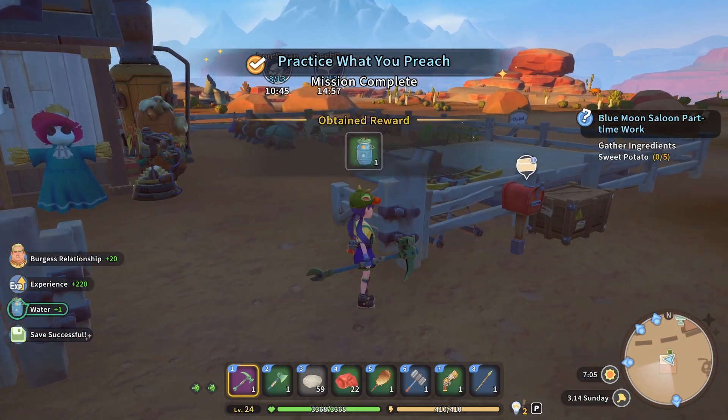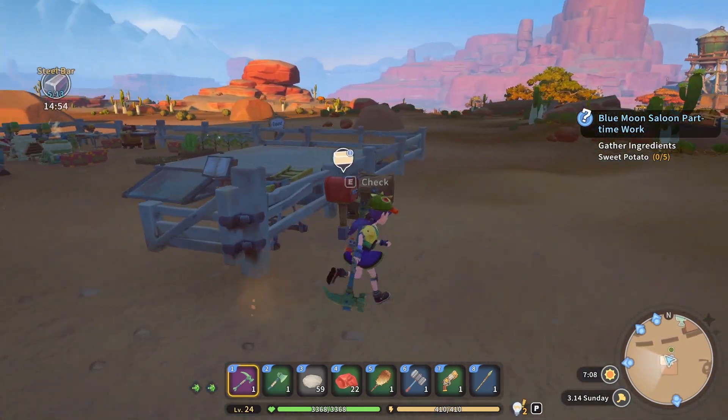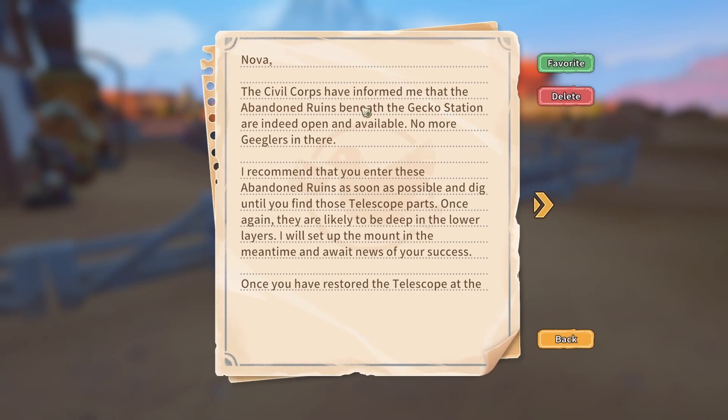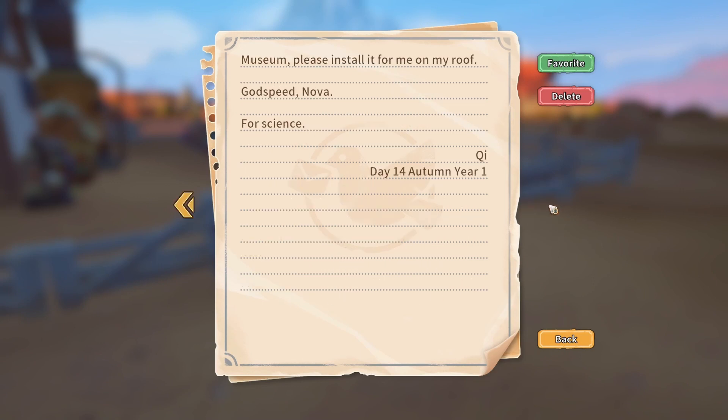We've got an extra bit of water — Q-well from Chi. The Civil Corps has informed me that the abandoned ruins beneath the Gecko Station are indeed open and available — no more Gigglers in there. I recommend you enter these abandoned ruins as soon as possible and dig until you find those telescope pots. They are likely to be deep in the lower layers. I will set up the mount in the meantime and await news of your success. Once you have restored the telescope at the museum, please install it on my roof.